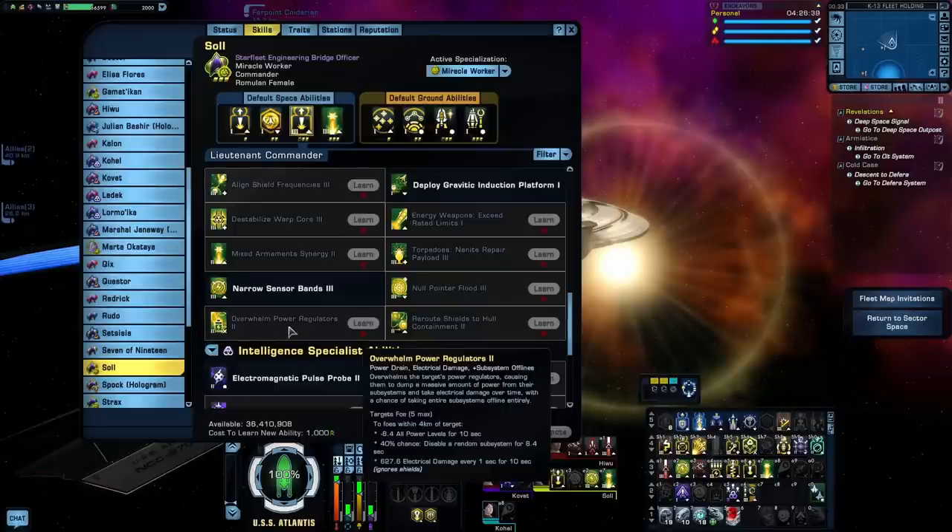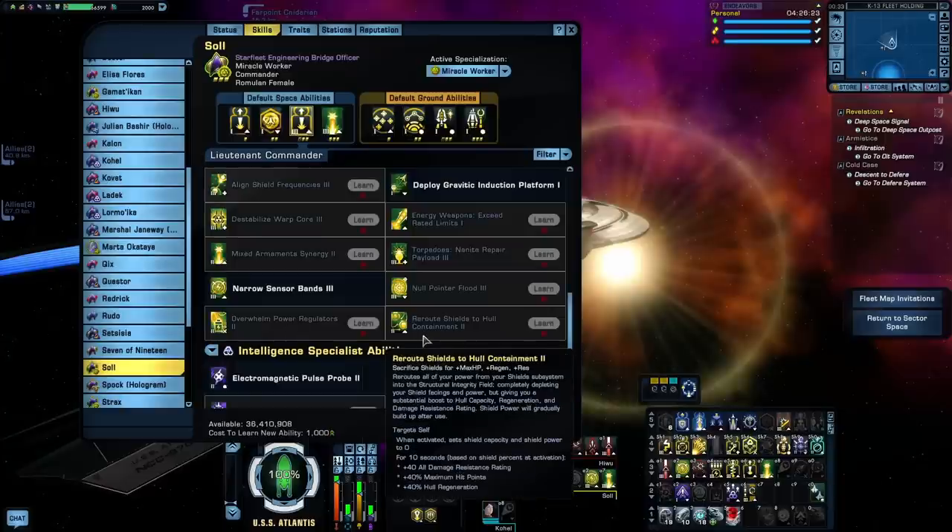Overwhelm Power Regulators lowers enemy power levels, has a chance to disable a random subsystem, and gives some electrical damage over time. Because it's electrical damage, I'm guessing this was made for EPG builds, but it's really not a lot of electrical damage. And lastly, Reroute Shields to Hull Containment will disable your shields and for the next 10 seconds give you a buff to all damage resistance, maximum hit points, and hull regeneration. This is another tanking ability, more focused on your own survival. Because it disables your shields, it's going to be more valuable against enemies like the Borg that can rip through your shields very easily with Tachyon Beam.